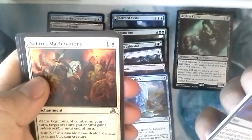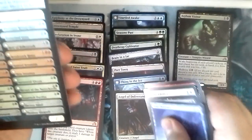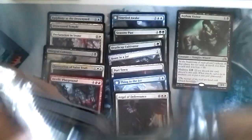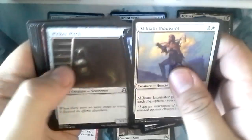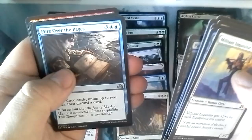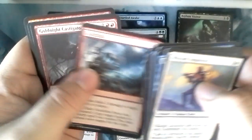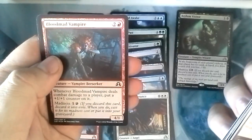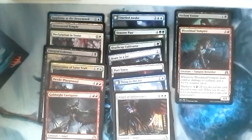Essence Flux, Nahiri's Machinations, Geist Blast, Angels of Deliverance — very nice. Let's see what else we're getting with this box. We're about a third of the way through I believe, maybe a little bit more. Abernant Researcher, Pale Rider of Trostad, there's a foil here — Pour Over Pages. Geist Blast, Golden Knight Castigator — another mythic, our third mythic of this box. And Blood Mad Vampire, it's a common. That's very nice.